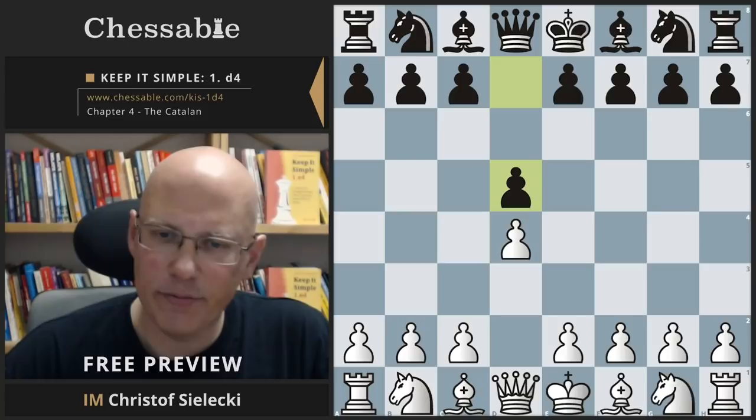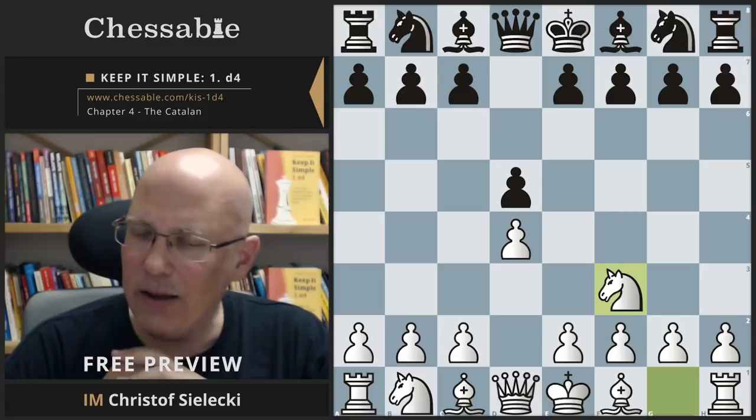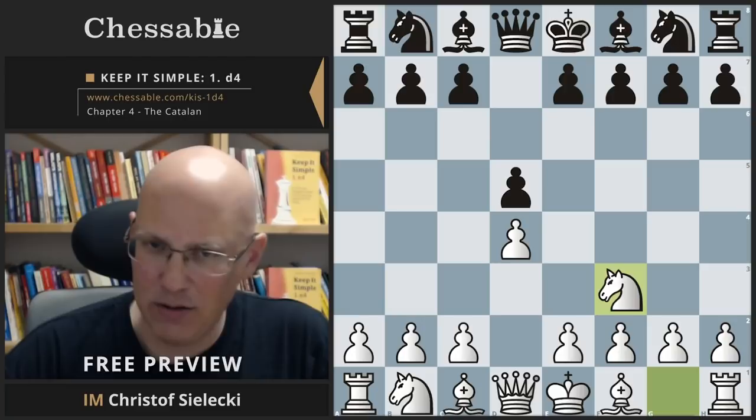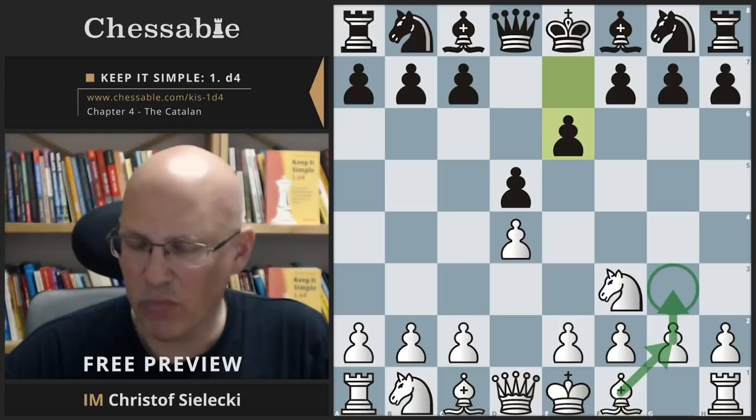After d4, d5, knight f3, black does not necessarily need to play knight f6 first to transpose into lines of this chapter. They can also play e6, but it doesn't have much independent value. We simply play g3 and bishop g2 all of the time. If black plays knight f6, bishop e7, or bishop d6, we will transpose.